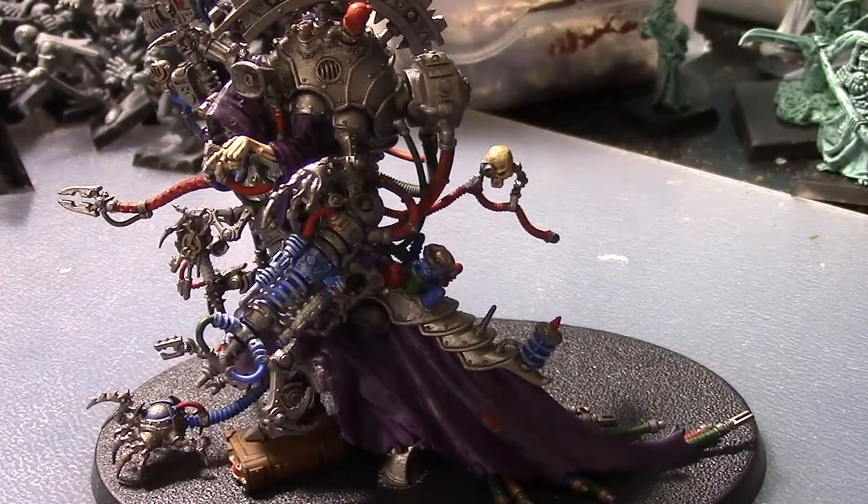Number two, Litany of the Electromancer — much more weakened from what it used to be. Now you roll a D6 for each enemy unit within one inch of any affected units; on a roll of six, that unit suffers D3 mortal wounds. If you get that six it's pretty nasty, but it's not as devastating as it used to be. You have to be in close combat since within one inch means you're in close combat, same as before.